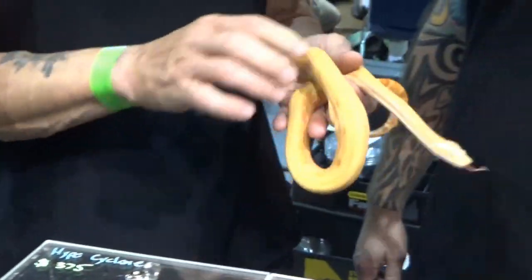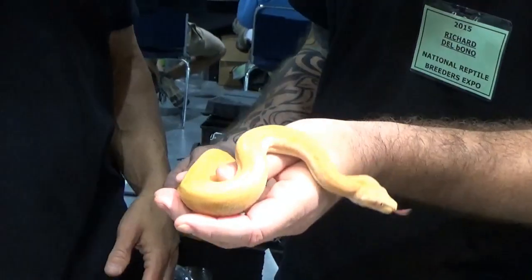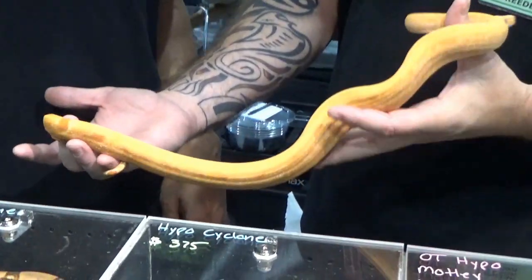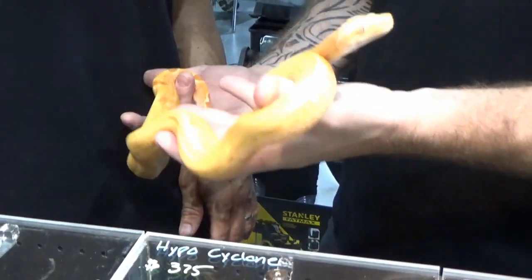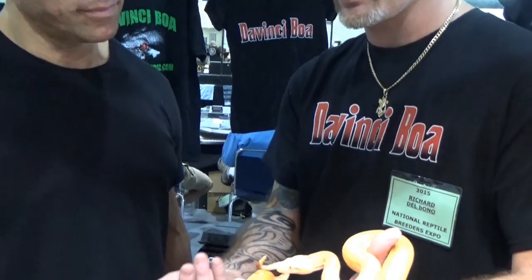Now, how can you tell they're Super Hypo? The Super Hypo has more reduced pattern, their tongues are a little more bicolored than normal, more faded out in the pattern. But you can't tell with this one because of the albino gene.